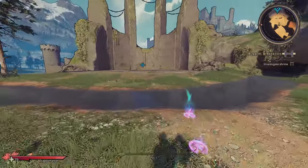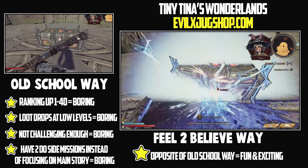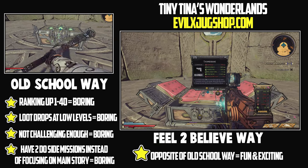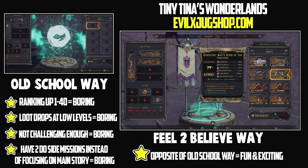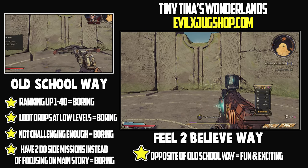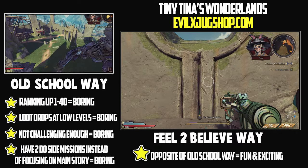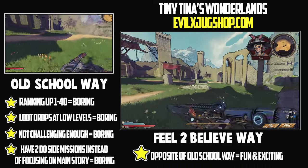When you start at level one and kill an enemy, you get loot based on your current rank. If you're level one, a picked-up item might be level two or three. But with the 'Feel to Believe' way, every item you get will be level 40 regardless of rarity — that's amazing. Right from the start you're already advancing and getting the loot you deserve. For example, suppose you kill a boss and they drop a legendary weapon but you're level eight and the weapon dropped at level nine — now you have to go back and farm that enemy.